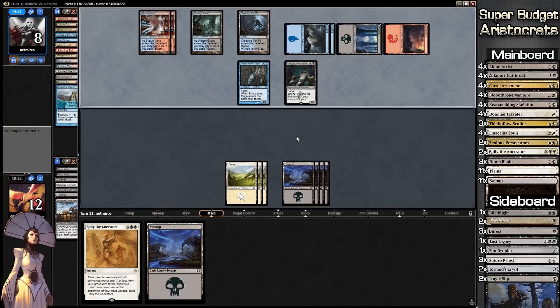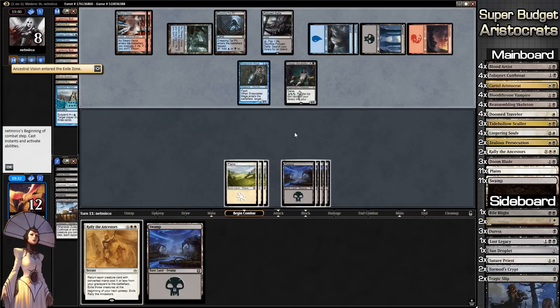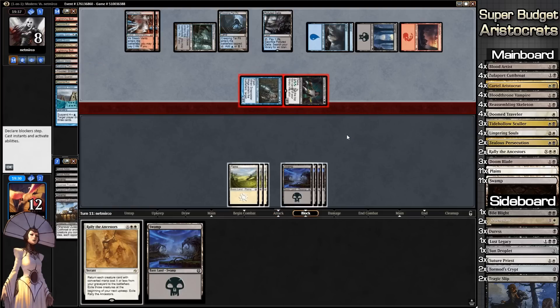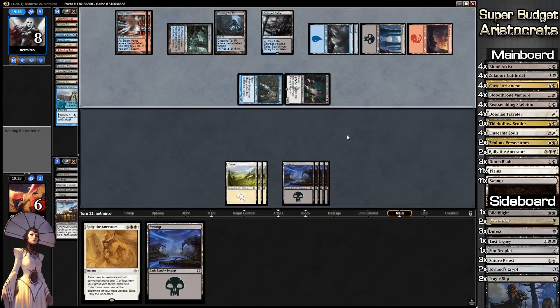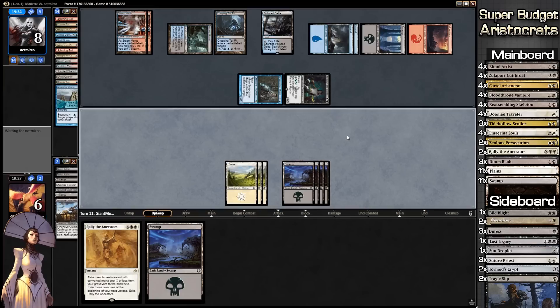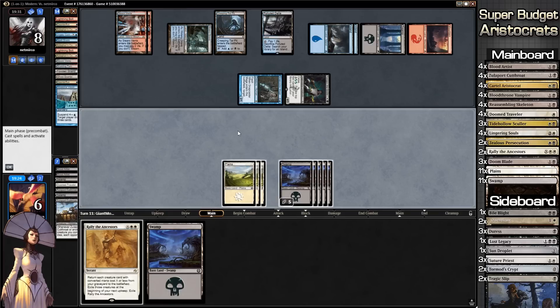Our opponent draws up a bunch of cards because we keep drawing lands. We need non-lands at this point. Our opponent is going to swing in for six damage — we're on a two-turn clock and our opponent has enough stuff to basically Cryptic whatever we play, which is not good. More land — you don't say.